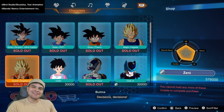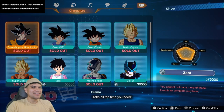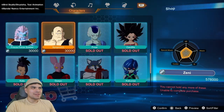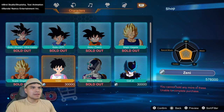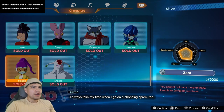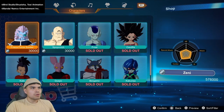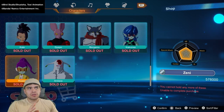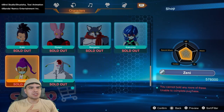Do we wanna waste it on outfits? I mean, it's not wasting. There's a lot of collecting now. Let's go ahead and try to unlock most of the guys. I guess we can leave these for now — we still have a lot of Zenny left. But I do wanna unlock a lot of these GT characters; just wait for them to be available in the shop and then go ahead and buy them.